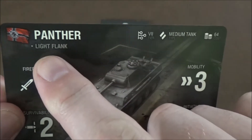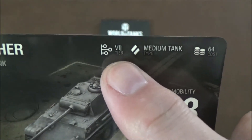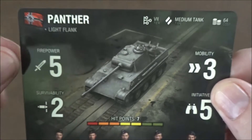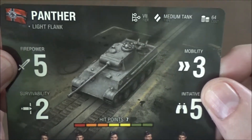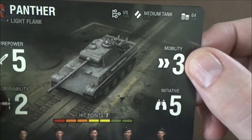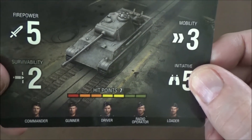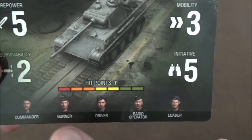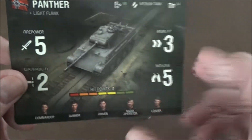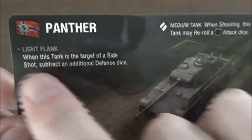The Panther has the Light Flank ability — or detriment, I guess. It is a Tier 7 medium tank worth 64 points. Firepower of five is a little bit above average, which is nice. Survivability of two is pretty good, mobility of three is very good, and initiative of five. We have five crewmen: a commander, gunner, driver, radio operator, and loader. Seven hit points — pretty respectable for a medium.